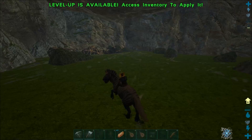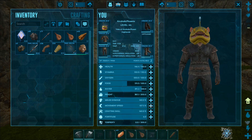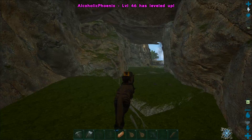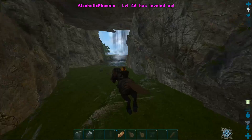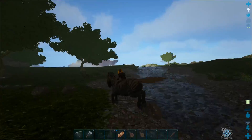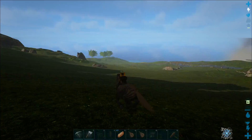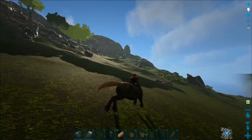I've got a few level ups — I'll pump a couple into fort, movement, and stam. So this could be a potential base location inside this cave. There's a little bit of metal on the outside of it. The water's quite close. Doesn't seem too nasty over here, at least at the moment.